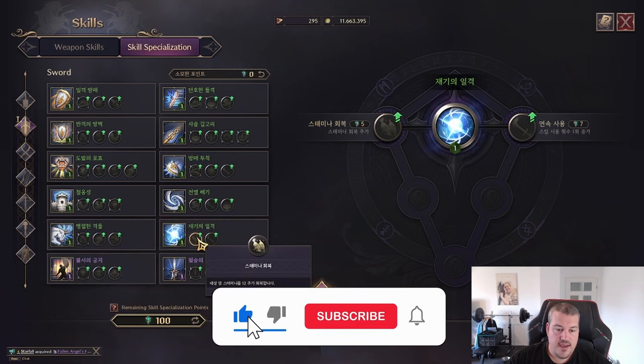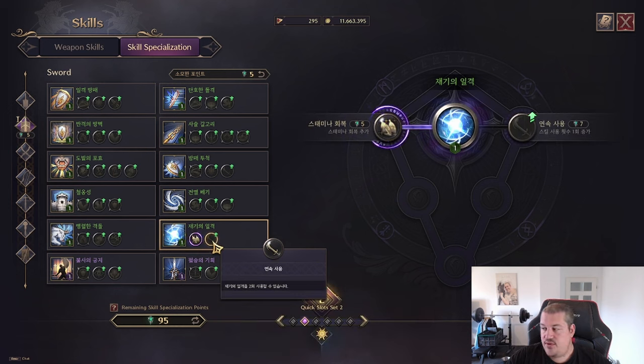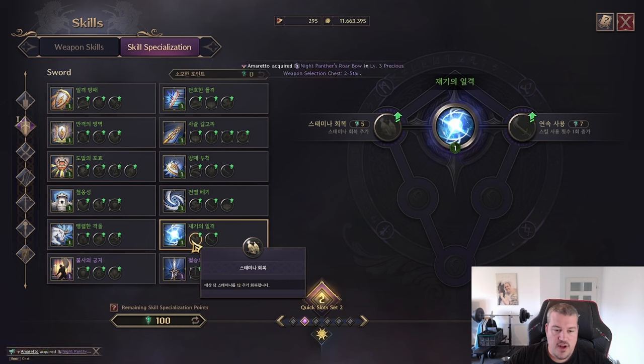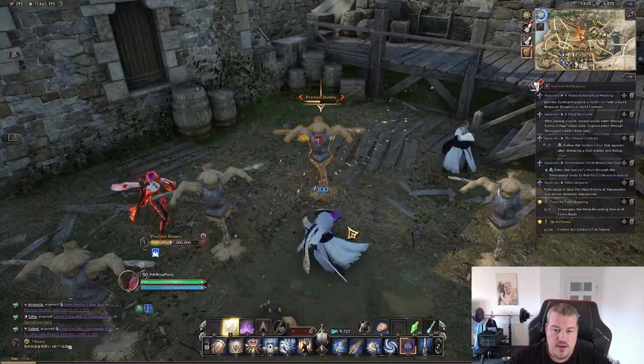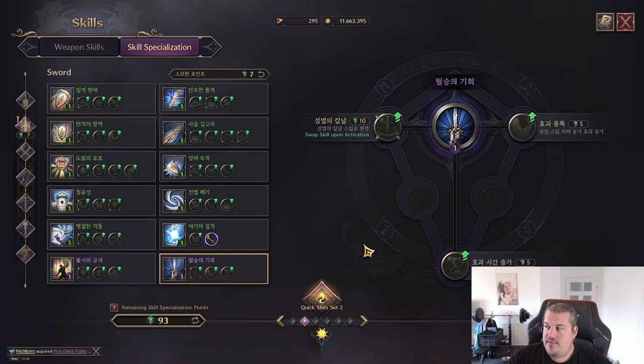Next up is Strike of Recovery, where you're healing. The first option also gives you stamina regen, and the second lets you use it twice. Let me show you what that looks like in game — you can see the mana recovered right there.